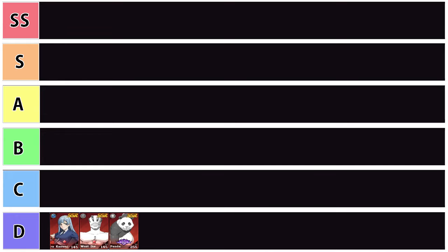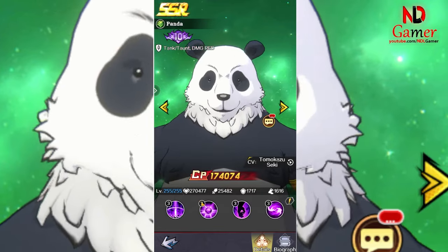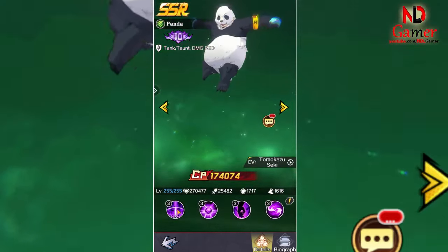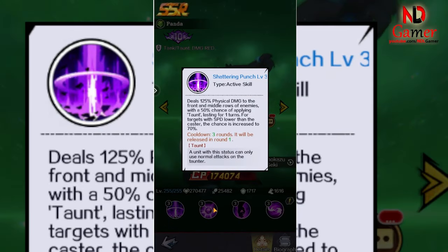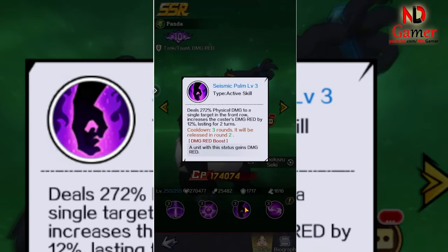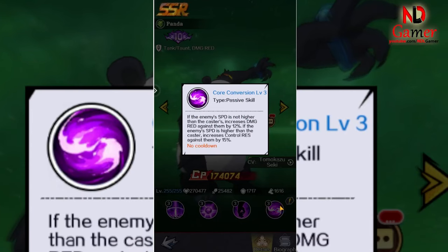I'll rank Miwa Kasumi, Must Die, and Panda in tier D because they are indeed quite weak compared to their roles. For example, Panda's role as a tanker is hindered by having only damage reduction skills without abilities like HP regeneration, shielding, or spell resistance. Overall, he is relatively easy to defeat.